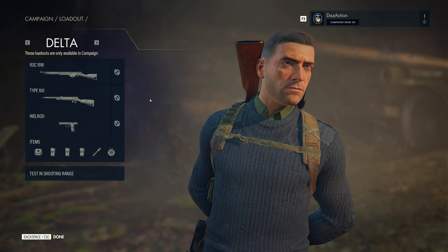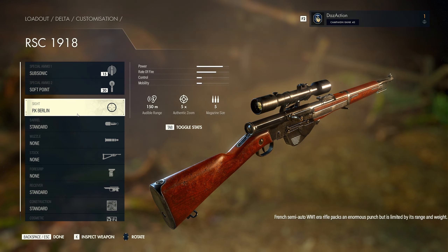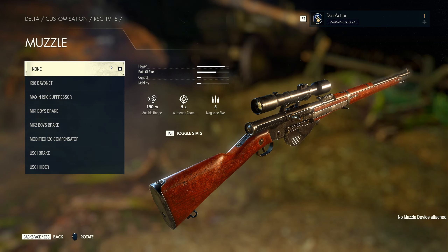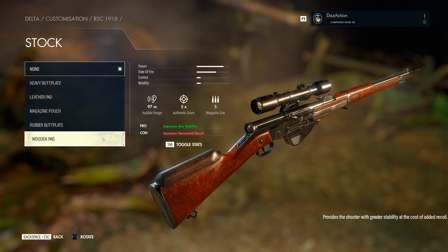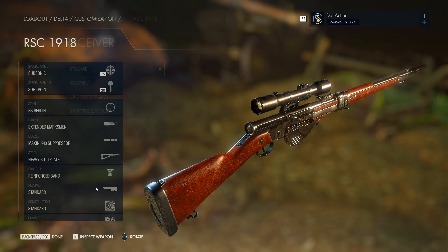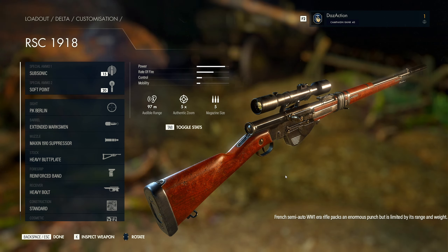Let's go ahead and put on the attachments that have been provided to us. For the rifle, the sight is the PK Berlin giving us five times authentic zoom. The barrel is the extended marksman barrel, increasing damage and reducing bullet drop. For the muzzle, the Maxine 1910 suppressor reduces auto range from 150 to 97 meters. The stock is the heavy butt plate which reduces recoil, the foregrip is the reinforced band reducing bullet drop, and the receiver is the heavy bolt also reducing recoil. The ammunition is subsonic and soft point.